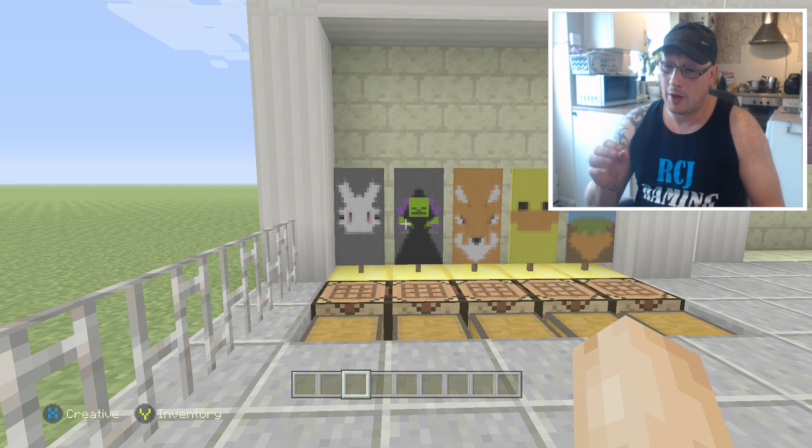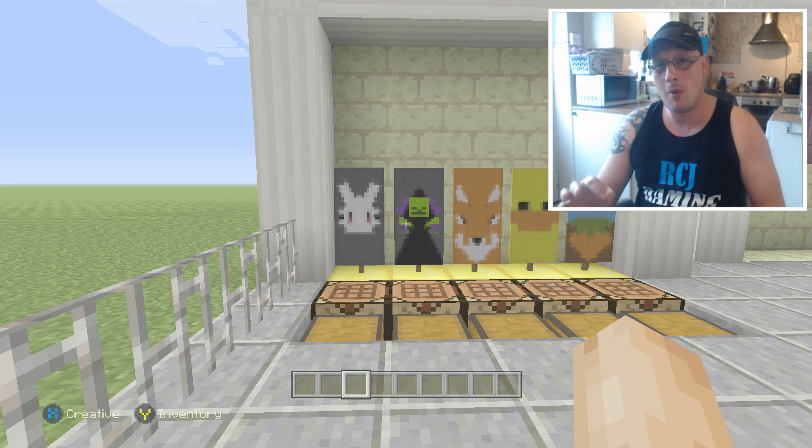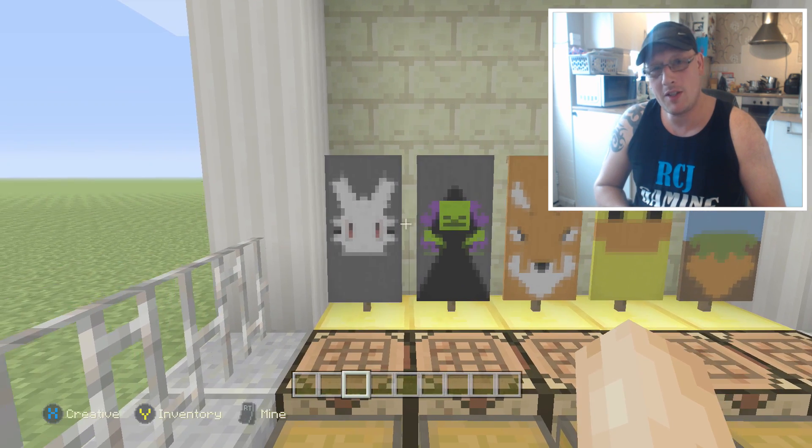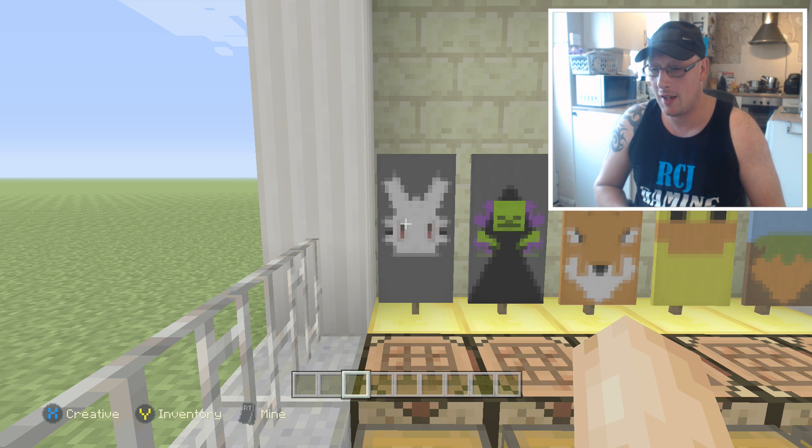The first one we're going to do is this kind of evil bunny with red eyes — it just looks fantastic. To make a banner, you put one stick at the bottom of your crafting menu and six wool on top of it. It's a lot easier to do this in classic crafting than in the Xbox crafting mode. So let's kick off with the evil bunny.